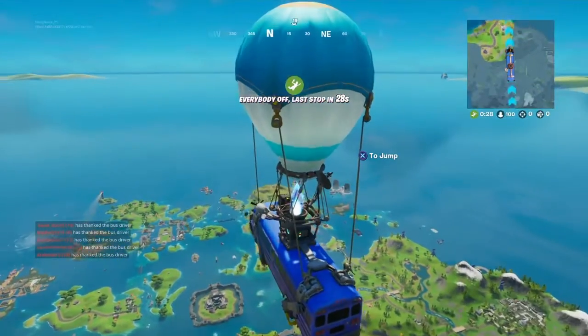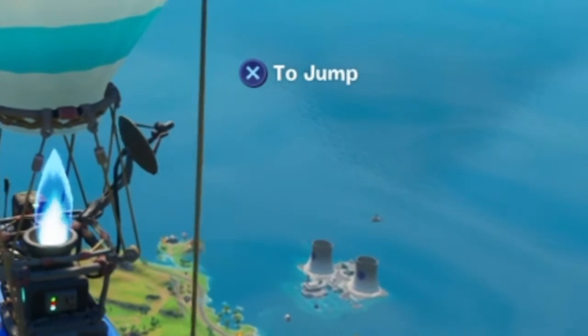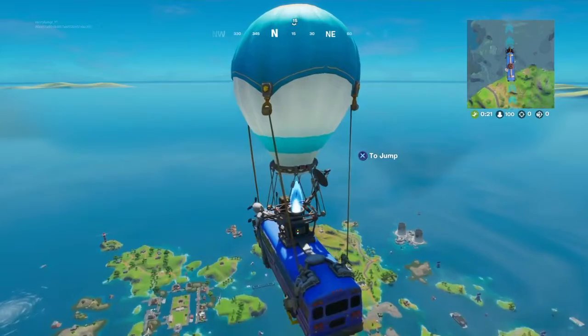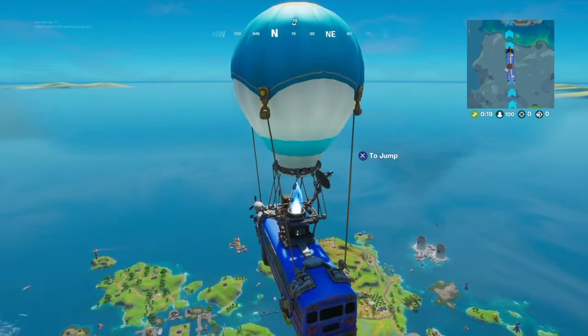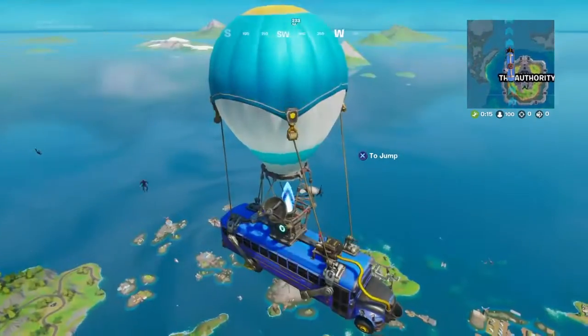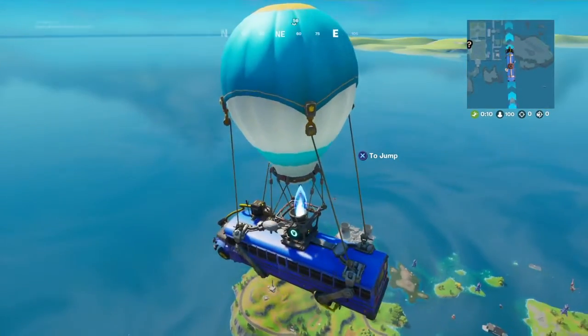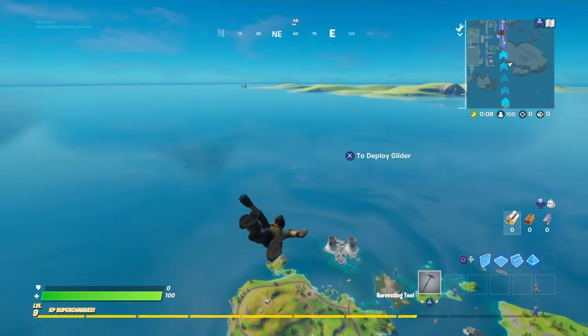You can kind of see in the distance — I'll zoom in — you can see a little wooden structure over there. That's the boat, right behind Steamy Stacks. It's kind of hard to see and it's random every game, so it might not be there next time. But as you can see it's right there next to Steamy Stacks, so I'm just gonna dive in over there.